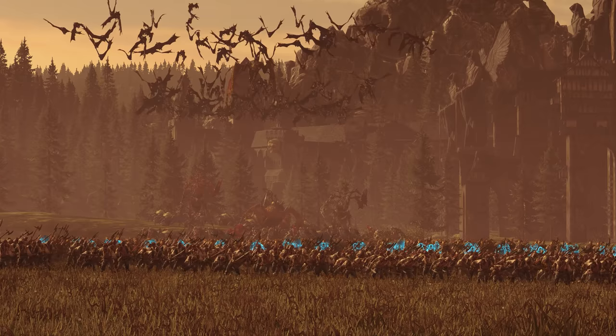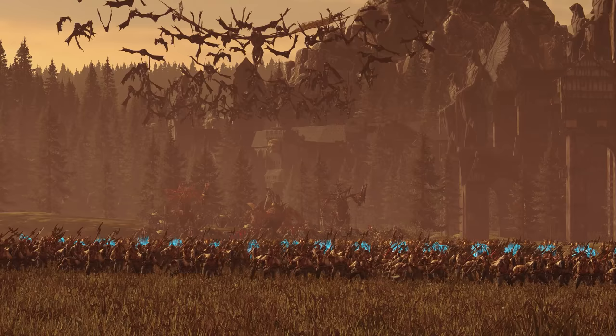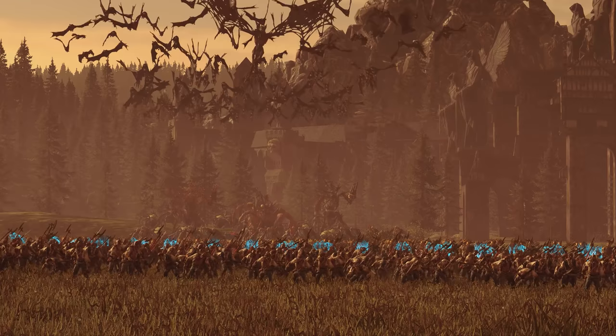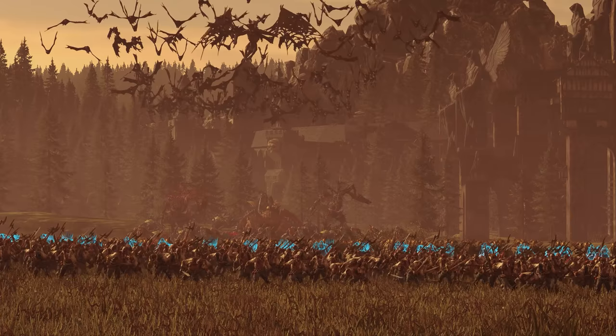That concludes this section of the guide on the Vampire Coast Armies. Next time we'll cover the lords and heroes and what they can do for you both in campaign and on the battlefield. If you want to check out the other parts, there's a link in the card and in the description for a playlist to the series. Don't forget to vote in the poll for the next race you want me to make a guide for, linked in the description and comments. If you enjoyed this video, please do consider leaving a like as it really does help out a lot. For now I was Colonel Downers, and I'll see you next turn.